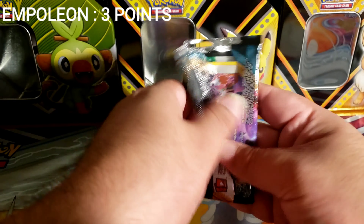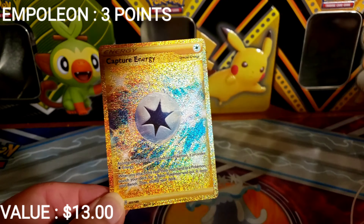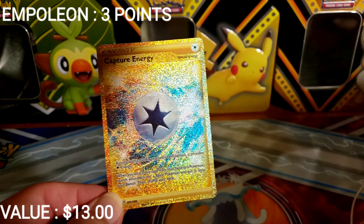Darkness Ablaze is the next booster pack. We got Water Energy, Butterfree, Metang, Snubbull, Bounsweet, Nickit, Jolteon, Swalot, Trevenant. The reverse is Copperajah, and we got a gold — a Gold Capture Energy! Wow, that is off the wall. That's definitely tough to beat.